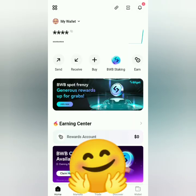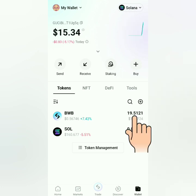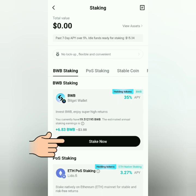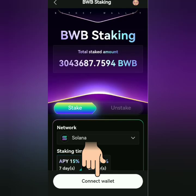Hello, I'm going to show you how to stake your BWB tokens in Bitget Wallet. Go to your wallet under the Solana network — here are my BWB tokens. Make sure you have some Solana to cover the gas fees. Now let's click Staking, then under BWB Staking click Stake Now. You will be directed to this page.